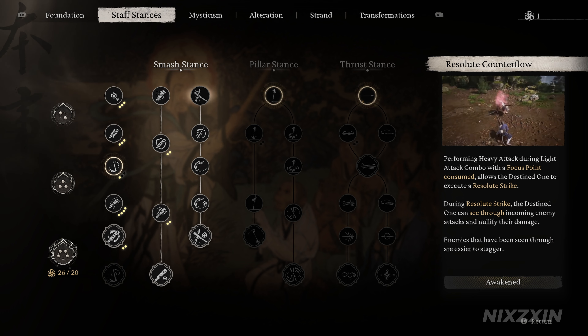These are the same timing windows where you can press the heavy attack button instead to interrupt the light combo into Resolute Counterflow. The key is to purposely stop smashing the button when doing the combo — only wait until the end of each attack animation, then decide which button to press. Otherwise, multiple button presses during an attack will have already queued up the next action, making you unable to perform a heavy attack instead.